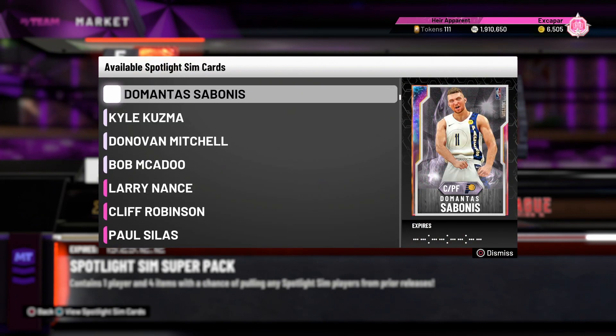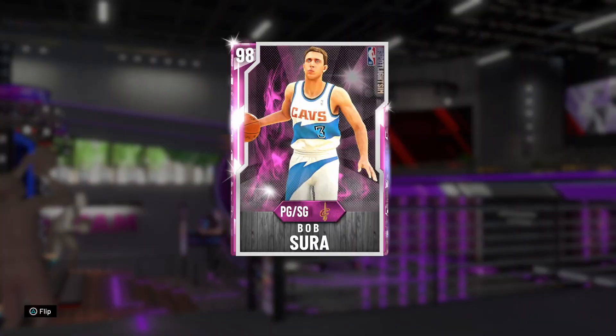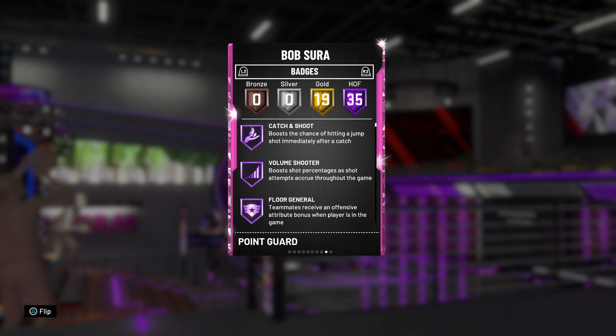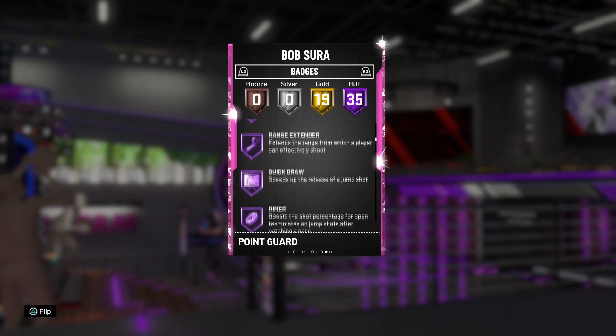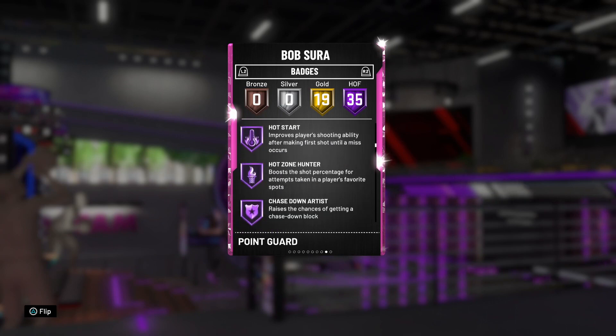The reason I got the Bob Sura I did was because somebody pulled him and there was only one on the market at the time for about 45k. Hopefully they switch it and put him in the normal packs so you guys can pick him up for pretty cheap. Bob Sura is a beast — 35 Hall of Fame badges, he's going to shoot the lights out. That Hall of Fame Quick Draw is awesome because he does have a slightly slower release, but it's so money.